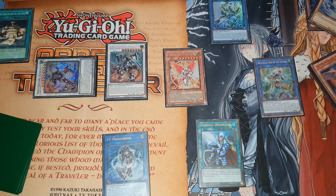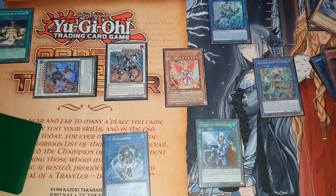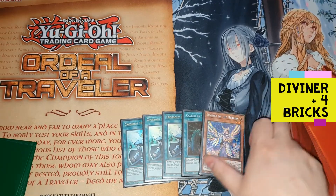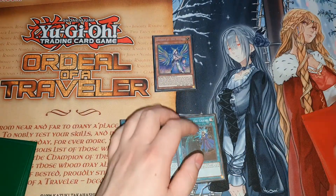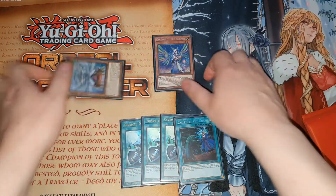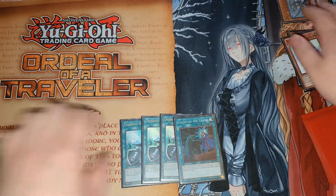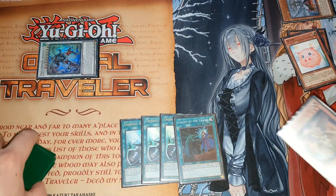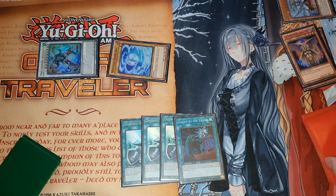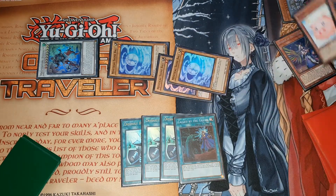Now I'm going to get into some fixing hands combos - like if you open Herald solo with hand traps. Normal summon and use the effect to send the Trias Hierarchia. Use the effect of that engraved, tributing the Herald. Herald effect will summon Boo-tin from deck. Synchro these two - Hierarchia gets banished by its own effect - and summon Master Flare Hyperion. Hyperion is going to send Venus so it can copy its effect and summon out three copies of Shine Ball.